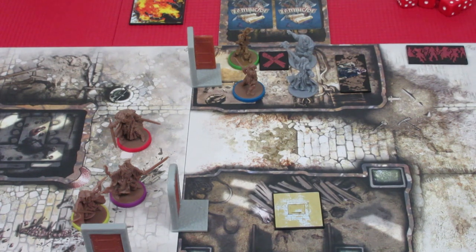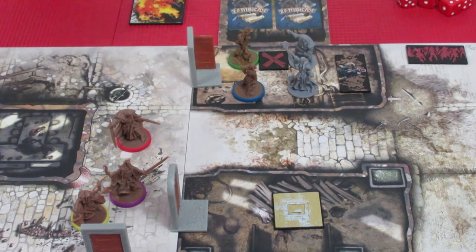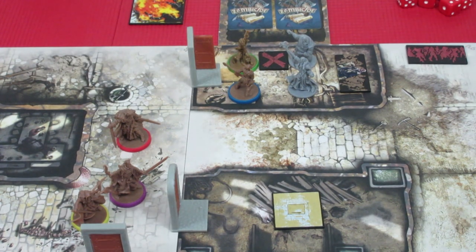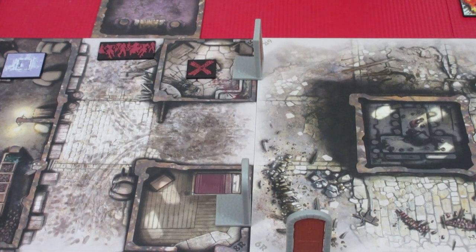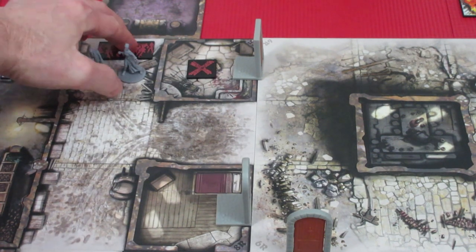Having not played Zombicide Black Plague in forever, I totally forgot — the zombies get their turn. There are two zombies: a fatty and a necromancer in the same space as our two heroes, which means they're going to be doing damage. We have no armor, so I'll distribute the damage — Gar takes one damage, so does Spellbones. They go from three hit points down to two. Now we have to spawn, doing upper left, upper right, bottom left, bottom right. Spawn point number one, in the blue, we've got two walkers. We're starting off absolutely horribly — I don't know how we're going to pull this off.